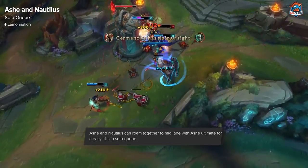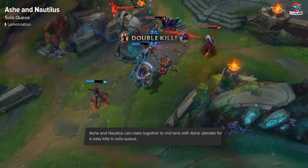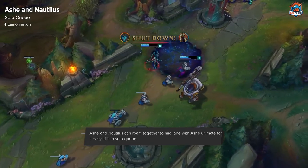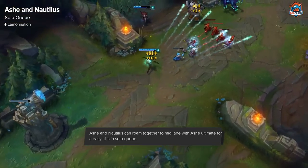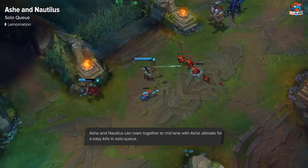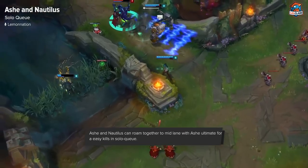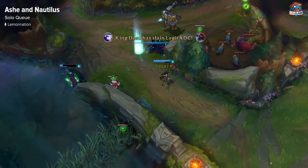In solo queue, if you're playing this with your teammate, you basically want to go around looking for kills with your ults as much as possible. Post-6, if you two roam together, you can basically force a kill anywhere, even under turret. If Ashe can ult someone and Nautilus follows up with his CC, someone's going to die, and you can just go around looking for kills as much as possible with that combo.